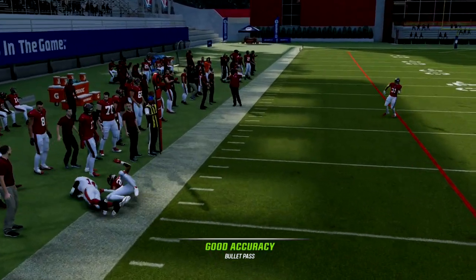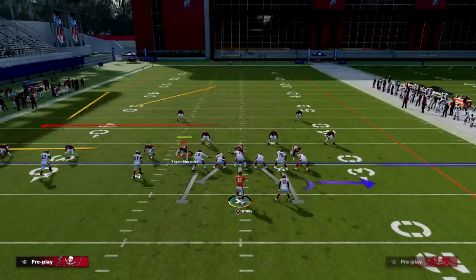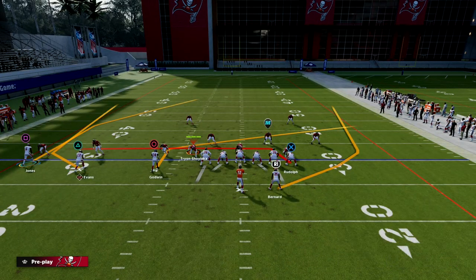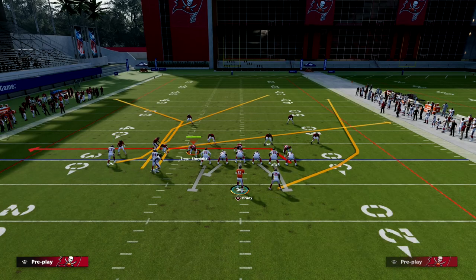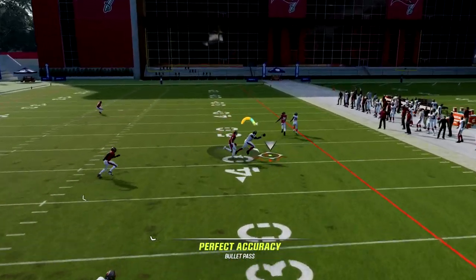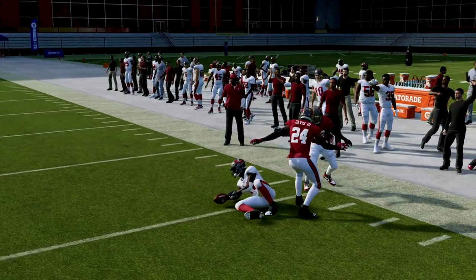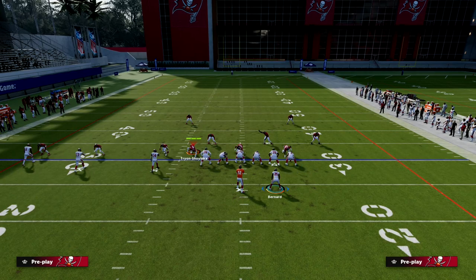Another thing you could do is a mesh concept — something like this — then wheel the back. You can freestyle a little bit out of this. Instead of out-breaking routes you have in-breaking routes with a mesh concept coming across. Something simple like that is really effective for beating man coverage this year.